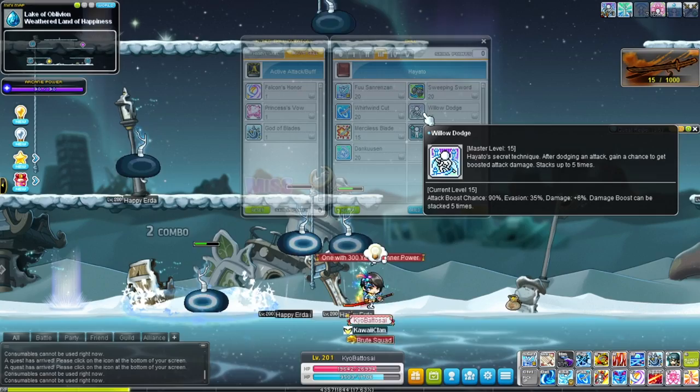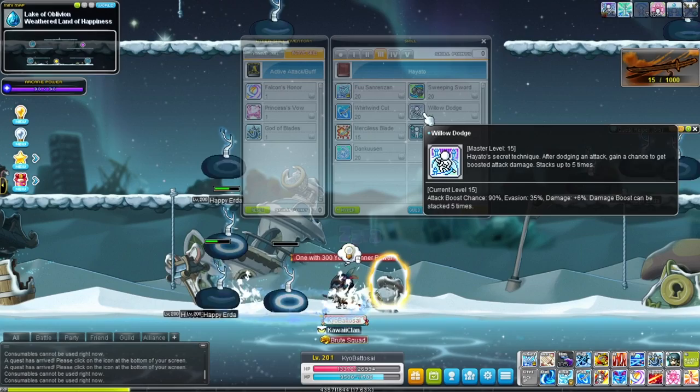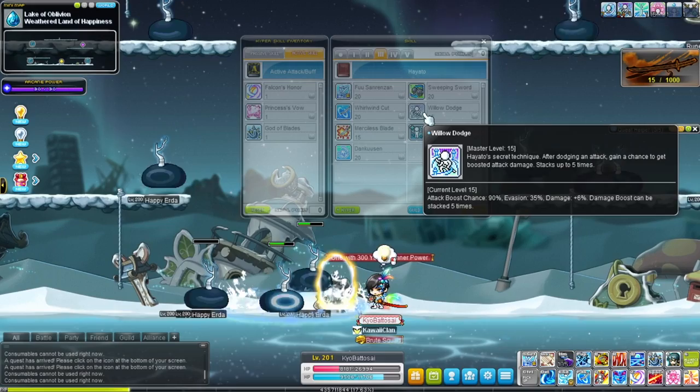Then we have Willow Dodge, where there's a 90% chance that when you evade taking damage this skill will activate and give you a damage boost of 6%, which stacks five times — so 30% if you dodge five times. There is a 35% evasion chance for that to activate.